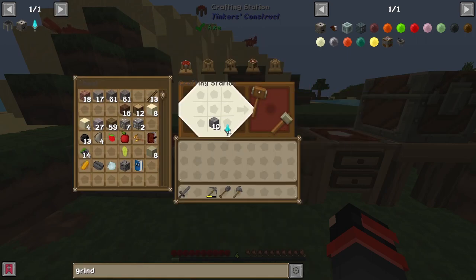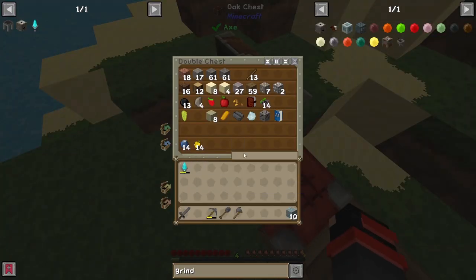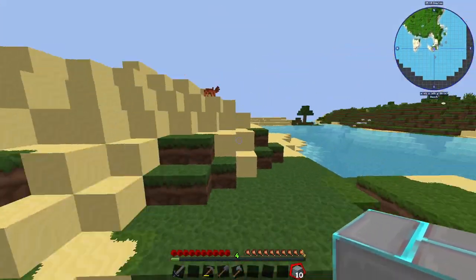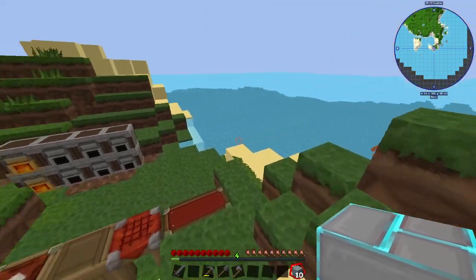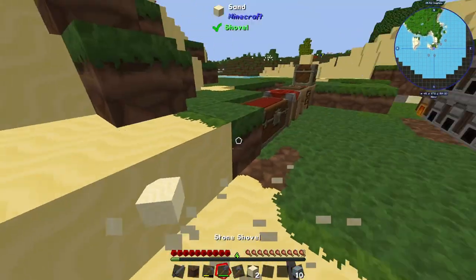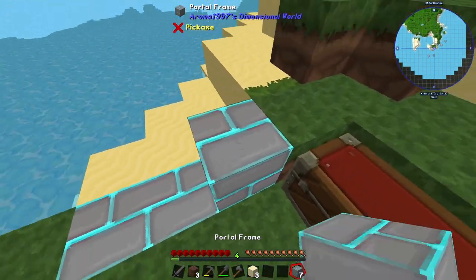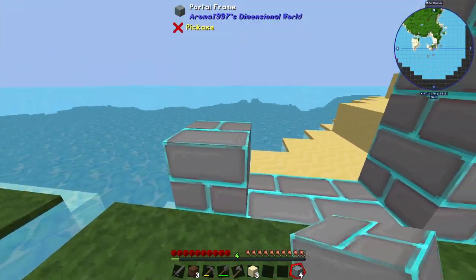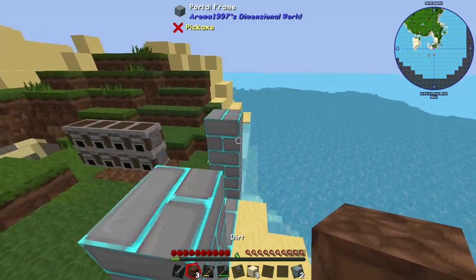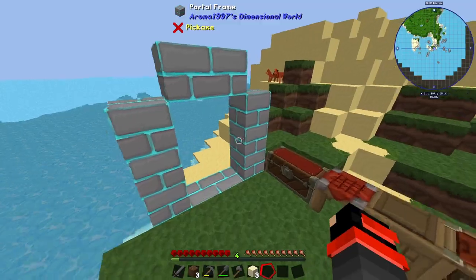Now we got our multi mining tool — very nice tool, and this is your access to the mining dimension. That dimension is kind of just used to have a place to mine, in case you don't want to ruin your overworld. Because mining does make some pretty ugly holes, gamers, and it's not good looking.